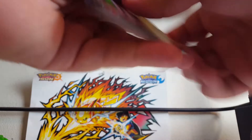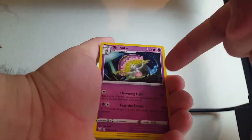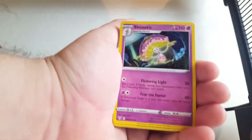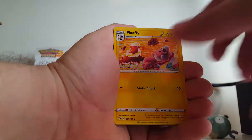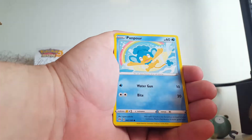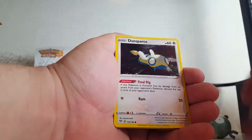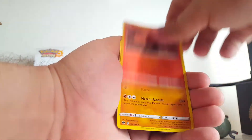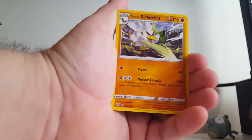It's green - I'm surprised. Okay, lightning energy, Staravia, Shiinotic - one of my favorite newer Pokemon. Flopppy, Diglett, Panpour, Spinarak, Bouffalant, Dwebble, Dunsparce, Larvesta, and Galarian Sirfetch'd - I actually really wanted that card, so that's pretty cool. Okay, on to the five more packs - my girlfriend's gonna open.